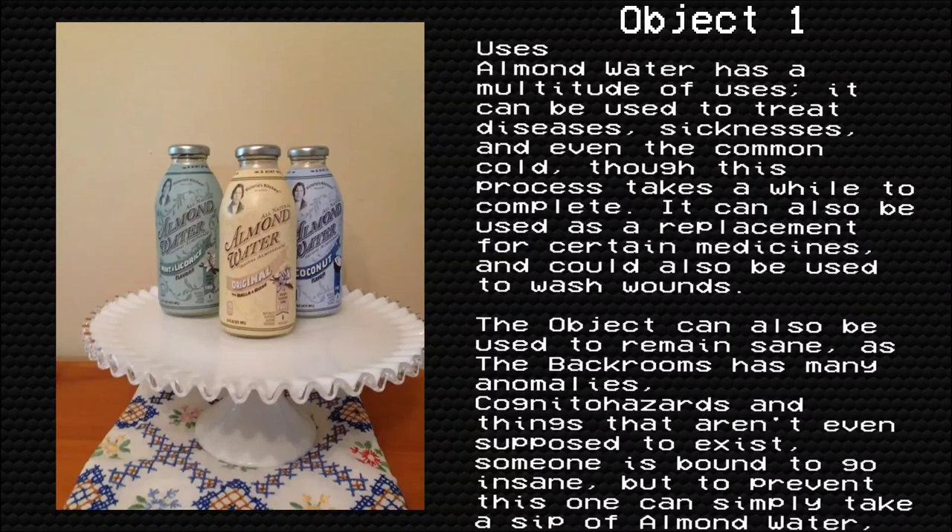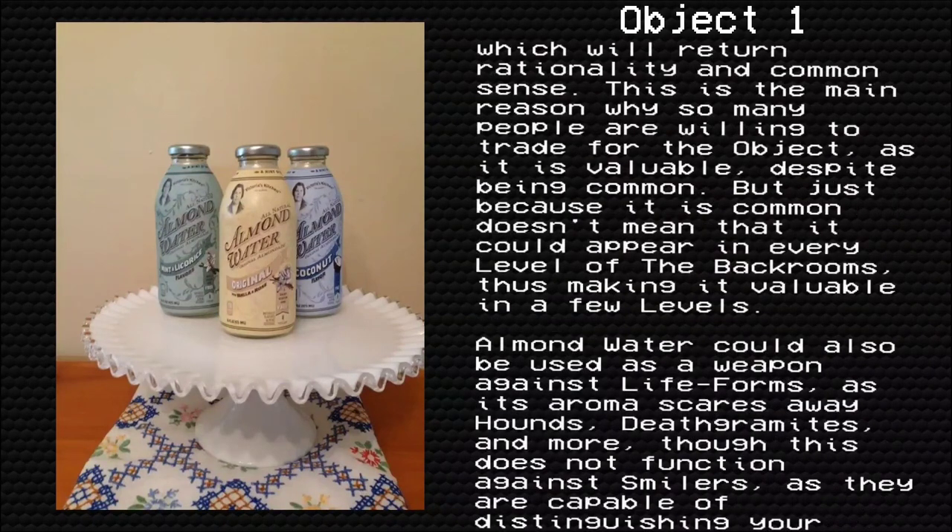The object can also be used to keep you sane, as the back rooms has many anomalies, cognitohazards, and things that aren't even supposed to exist. Someone is bound to go insane, but to prevent this, one can simply take a sip of Almond Water, which will return rationality and common sense. This is the main reason why so many people are willing to trade for the object, as it is valuable despite being common. But just because it is common does not mean that it will appear in every level of the back rooms, thus making it valuable in a few levels.